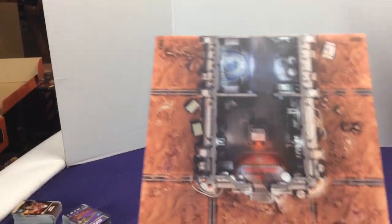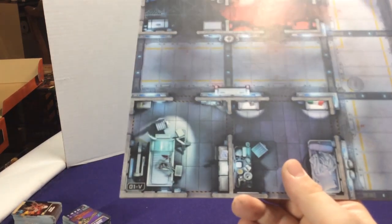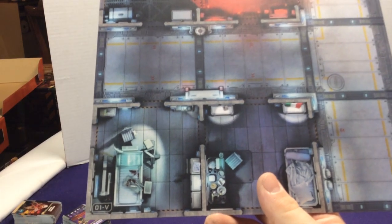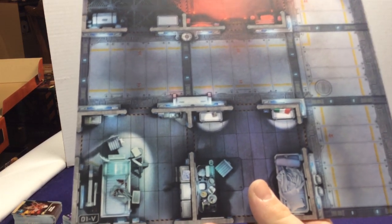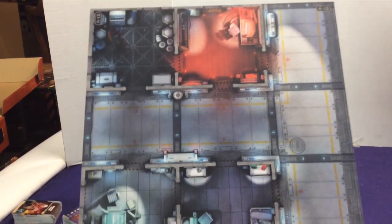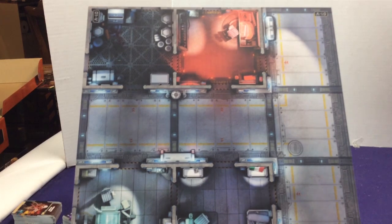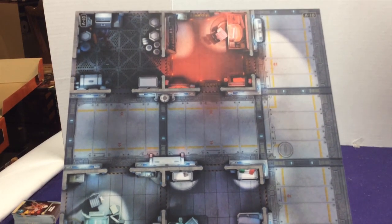Let's take a look at our maps. Down in the corner it'll say which one we have — 01R on one side, and if we flip it, 01V. I don't know the exact significance of R versus V; they may have used different lettering systems than other Zombicide games. The numbers are there so that when you're doing the campaign, it'll say put these four or six tiles together, and you know exactly which one to grab.